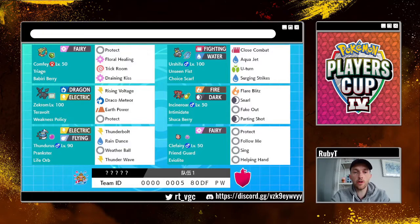For those of you who don't know, Comfey's ability is called Triage, which means it gets extra priority on healing moves — so Draining Kiss and Floral Healing. One of those gives health to a partner Pokémon; the other takes health away from an opponent and gives it to Comfey. They both get increased priority — I think it's plus three — which is really, really helpful. It's a really cool ability and makes an otherwise probably not overly viable Pokémon very much viable in the metagame.